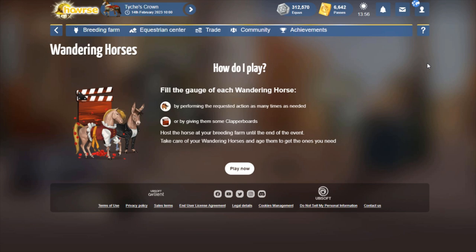So let's get started with the event instructions. If you're new to the Wandering Horses, I will talk about some important tips and actions you need to keep in mind about what to do with your Wandering Horses to make the most use of their energy. I really don't like that over the last few events we only get the first page available before the tutorial. If you want to read the rest of the instructions, you have to finish the tutorial, which I think is kind of silly.